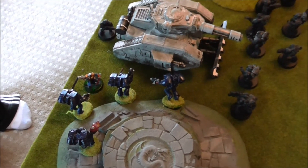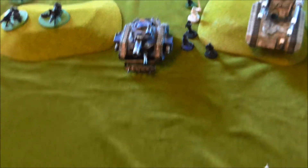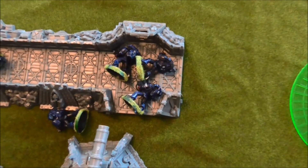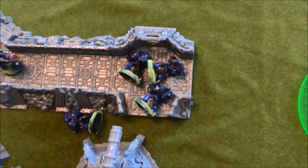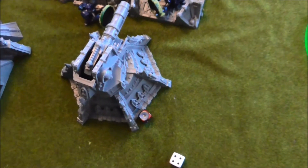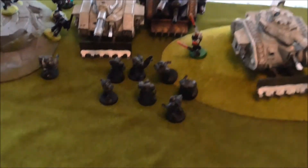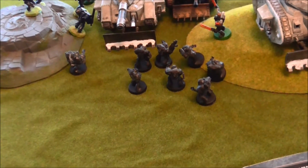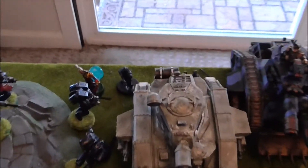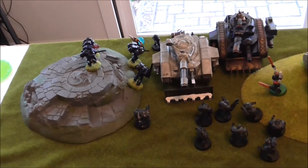In the assault phase my assault squad destroyed the last lascannons and moved into a threatening position near the commissar and the Leman Russ. His Imperial Guard repositioned — most of his shooting over here was pretty effective. They fired up at these Crimson Fists who went to ground and I still lost one guy. His Valkyrie came over and knocked one hull point off my armor, bringing it down to armor 13. The lascannons fired at the battery and were ineffective. His Leman Russes opened up into the Legion of the Damned and managed to kill one guy. His commissar and one last marine fired at the assault marines and also failed to do damage.